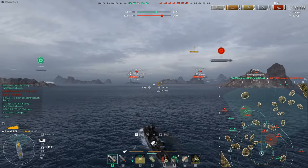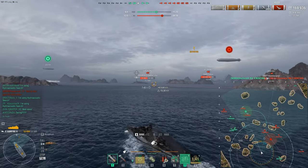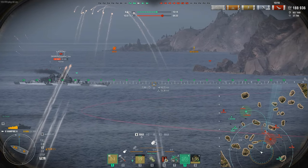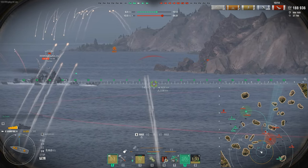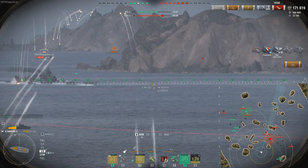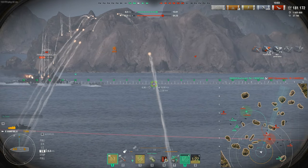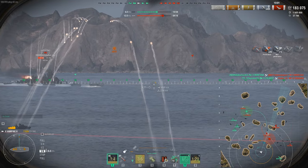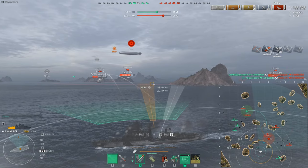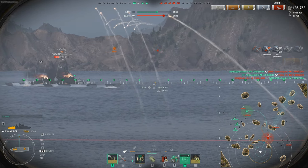The enemy Montana takes out our Montana — that's one less battleship to worry about. Now we're going to focus on the GK. I don't think I can take on the secondaries right now — they seem to have been buffed, which I love, but they are deadly and accurate. So we're going to pop smoke, go to quarter speed, crawl, and harass this GK — take as much damage as we can to buy time for our Montana to the southeast. Great job by our team taking out the Musashi and Marceau, which alleviates a great deal of enemy threats.